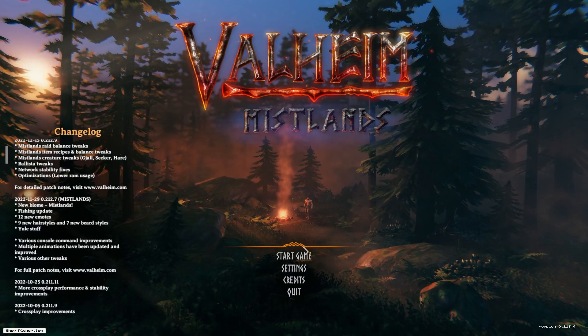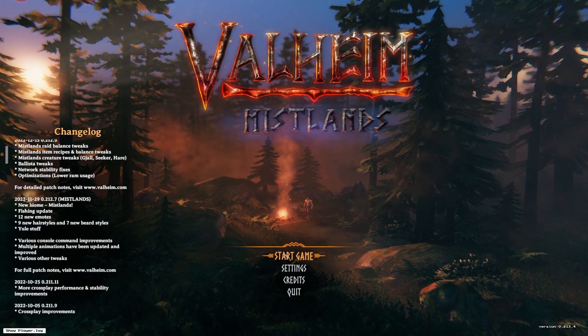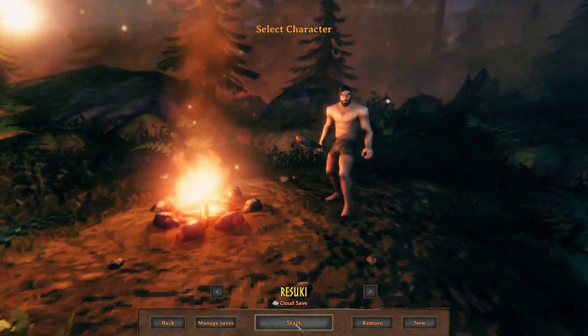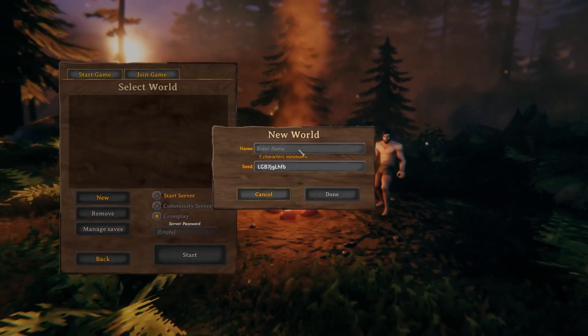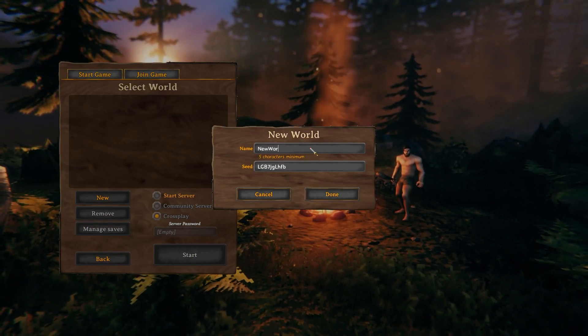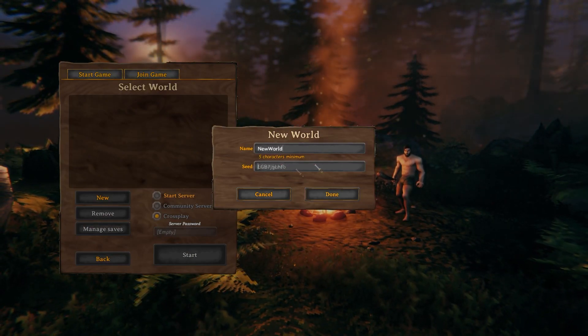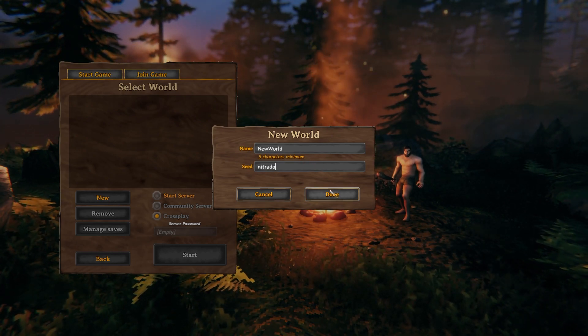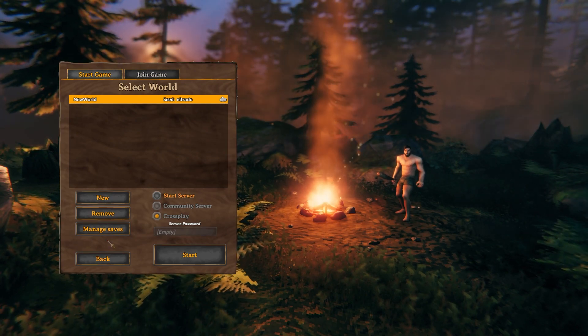To get this workaround, the first thing you want to do is open up your Valheim game, start a new game, and go and create a new solo map. This is where you can insert the seed that you want. Make sure that you make the name of this seed something memorable. In this case, I'm doing 'New World' and the actual seed itself is 'Nitrado.'